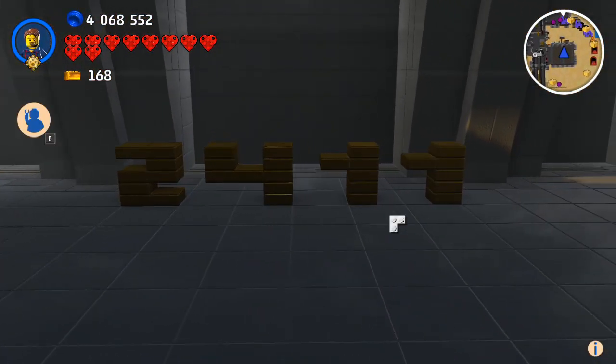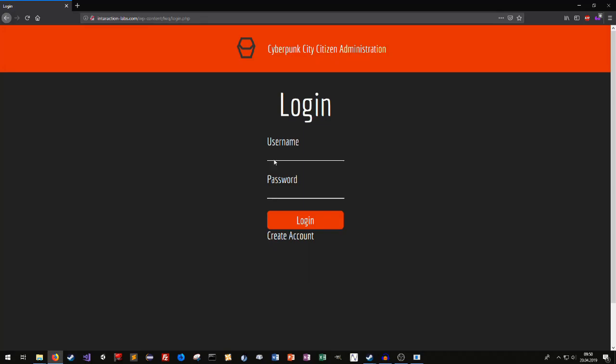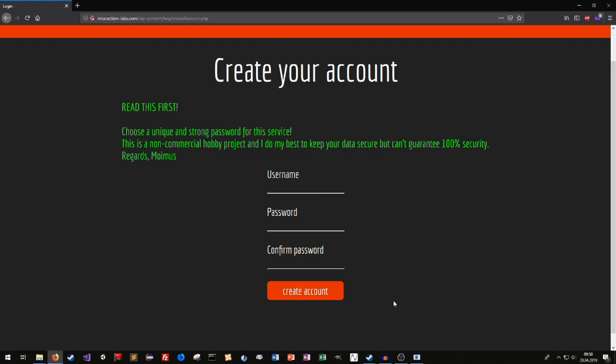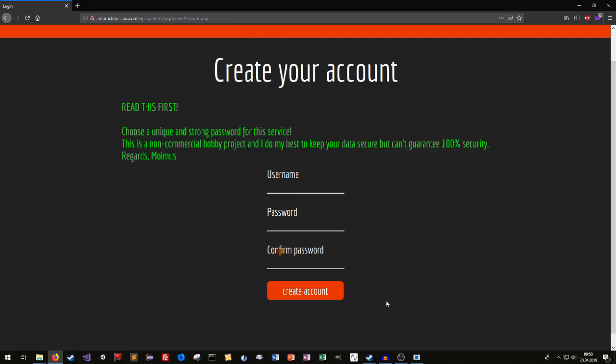Let's write it down — 2411. Let me write this down real quick so I won't forget the code. You can simply enter these codes on this website. You have to create an account first, of course. Please keep in mind: use a unique password and username, because I really can't guarantee 100% security. This is hacked together real quick because I don't want to waste that much time with web development. So please do me a favor — use a unique password for the service. So let's create a user real quick, say testuser123 with a simple password.